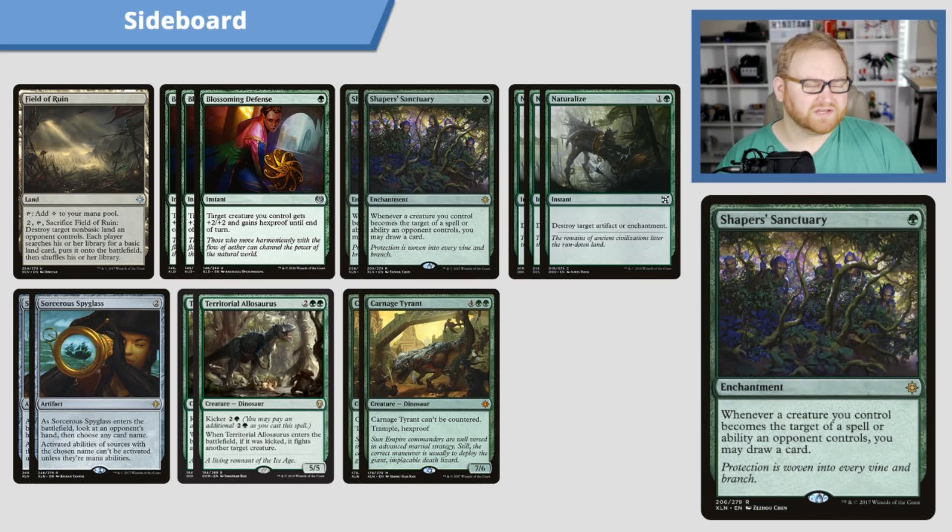Moving on to a card that really helps if an opponent has a lot of removal: Shaper's Sanctuary, a one green mana enchantment. Whenever a creature you control becomes the target of a spell or ability an opponent controls, we get to draw a card. It's actually a may ability, so we can turn it down if we want. But we're going to be drawing cards every single time Shaper's Sanctuary triggers — hopefully getting us another creature if our opponent kills one with a Vraska's Contempt or Fatal Push or whatever.